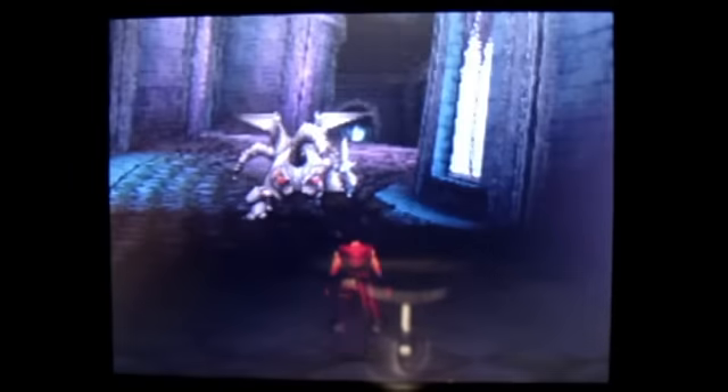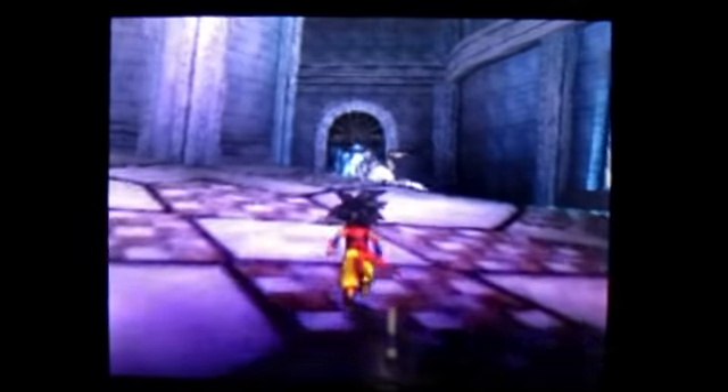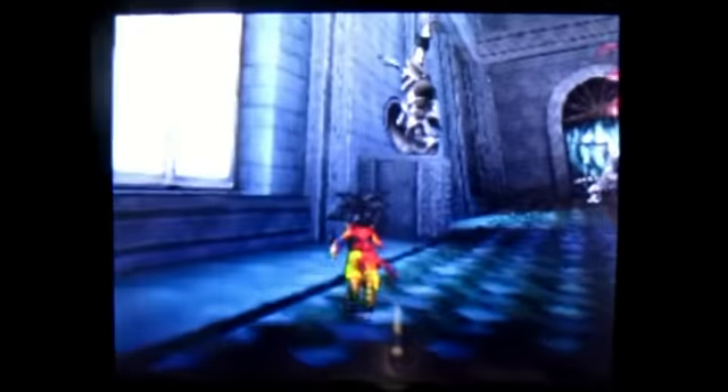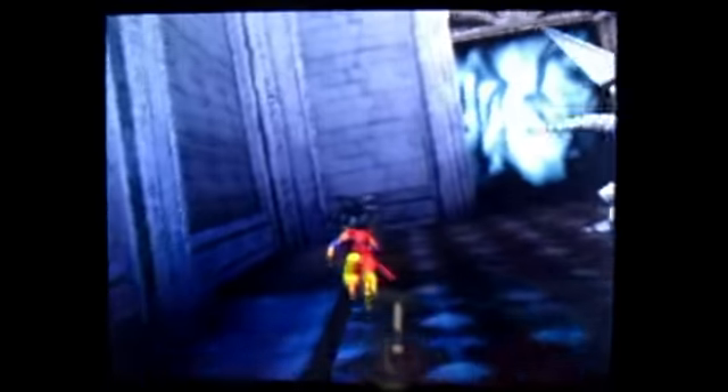When you get to the cave, it's going to show you different places in game. When you get inside you need to find the pillar — it's going to be a blue pillar. When you touch it, it's going to show you the symbol of that pillar. If it matches the symbol that you got at the beginning, it's going to turn red and that's where you're going to teleport to the world of light.